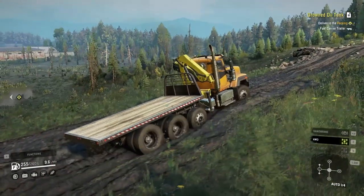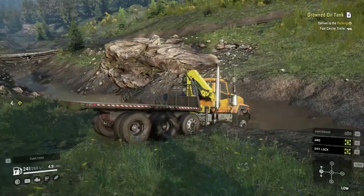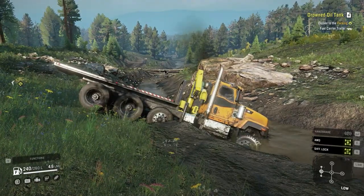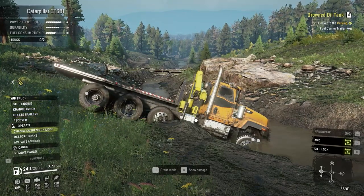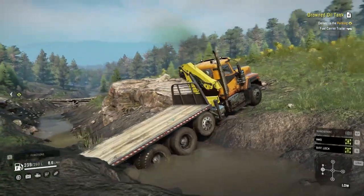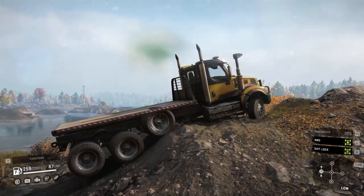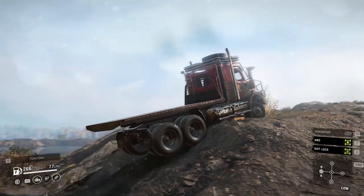Number four: the dead axle. Some trucks have these dead axles, which I think help a bit with stabilizing your truck. But the problem is they really make your truck get stuck in some situations, because no power goes to that axle. You get stuck on obstacles that trucks without a dead axle easily go over. In a game where you face so many obstacles, having a dead axle serves you no purpose — it doesn't just fail to help, it also causes problems.